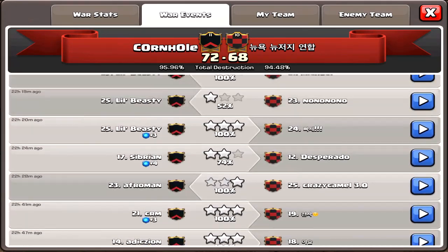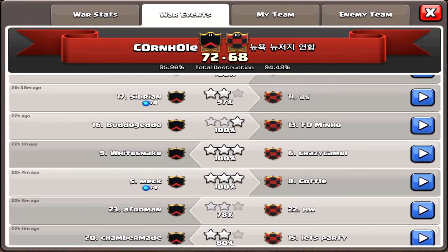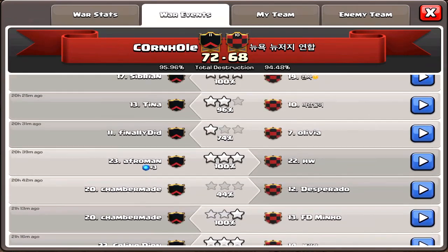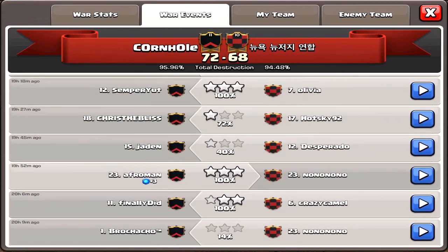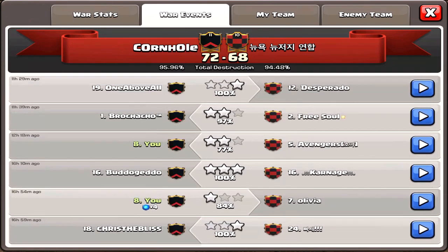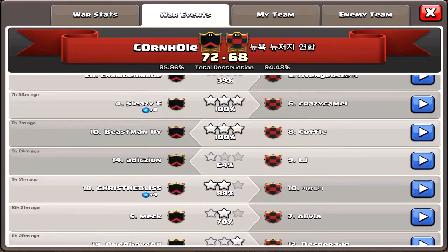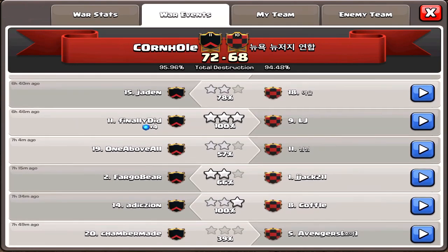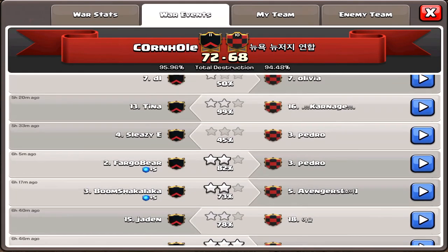Then something happens — the queen goes around, your bowlers get distracted, or all your valkyries hit the double giant bomb instead of the golem triggering it. Those little things add up to not getting that three star. Stick in there and keep going for it.